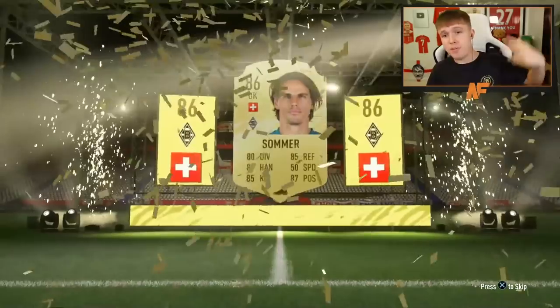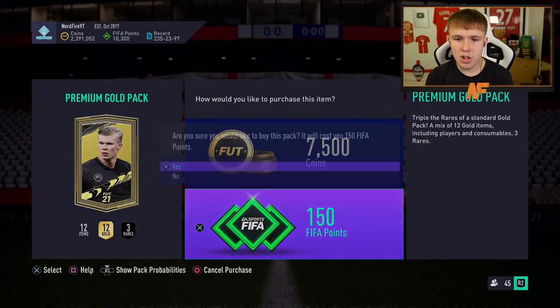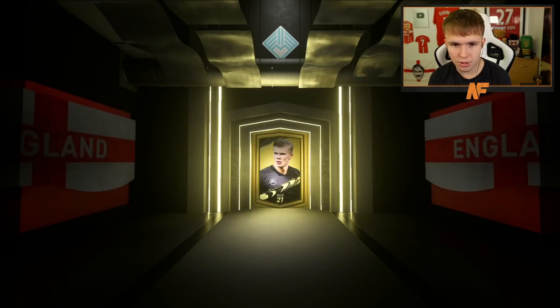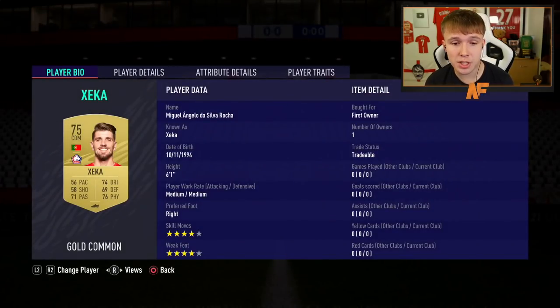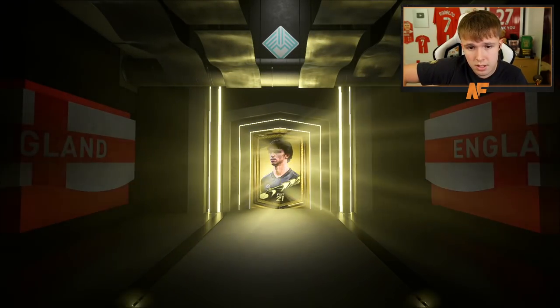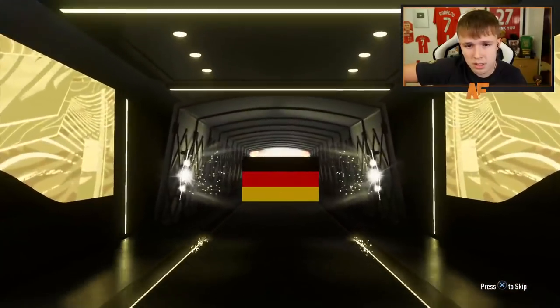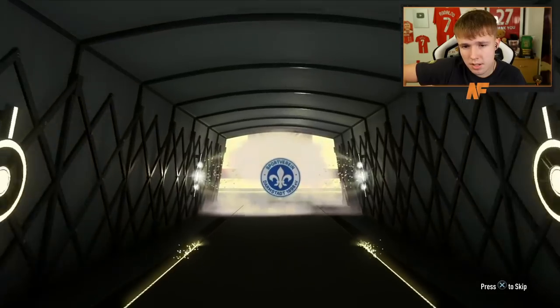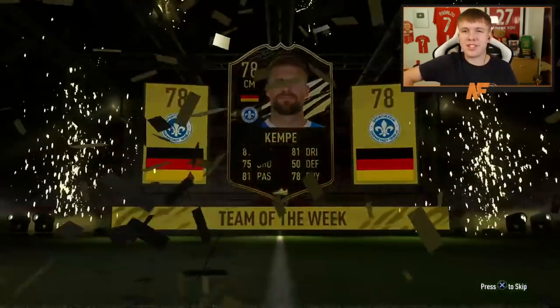From 7.5k fodder packs, I will take a boards and a walkout — not a bad start at all. We've got an inform boards — German center mid, 78 campaign, I don't know who this is. Probably going to discard him and take the roughly 9k I'd get. Not a walkout and not a bad start to the 7.5k packs overall.